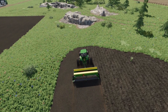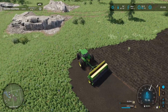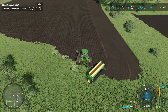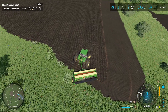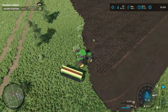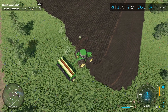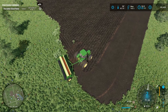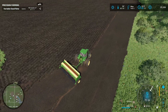Before we wrap up the video, let's take a look at our balance. As you can see, we started with $75,000 and after selling those bales our balance now stands at $85,000. That's around $10,000 profit — one step closer to our farming dreams.